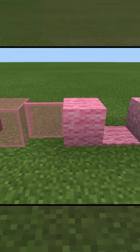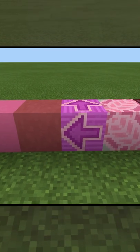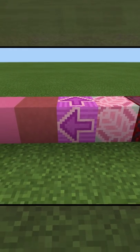Then we have all of the pink blocks. We have the glass, the wool, the concrete, the terracotta, and the glazed terracotta. And as you can tell, this one does have a little bit of pink on it, so it's included!